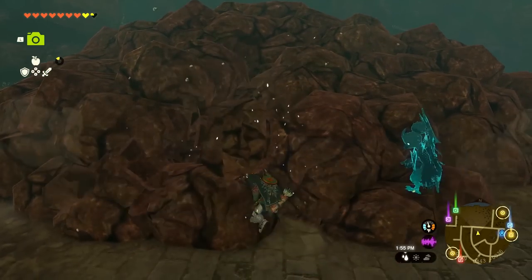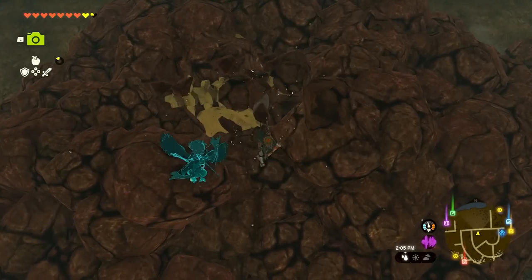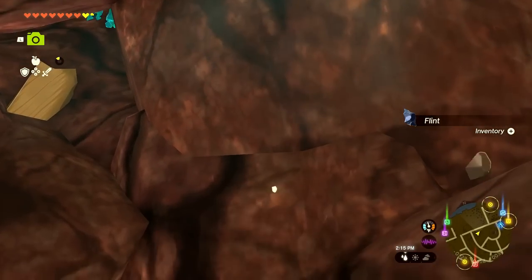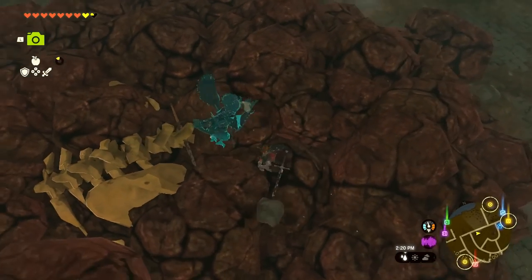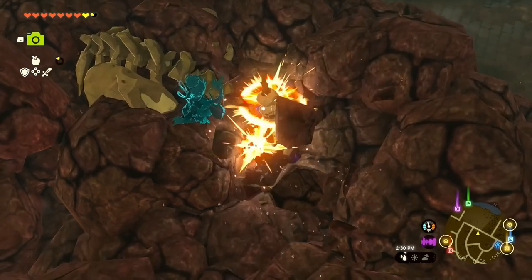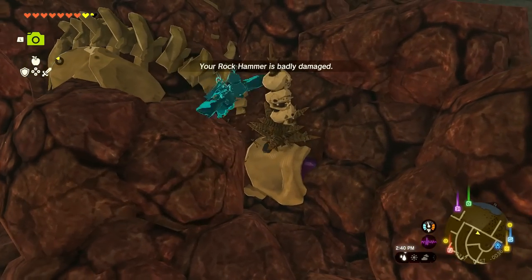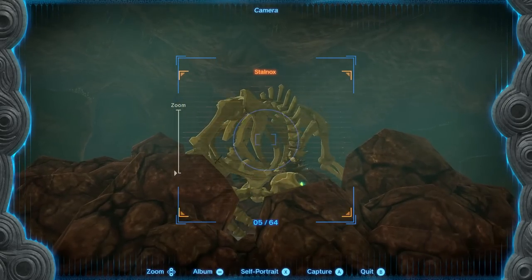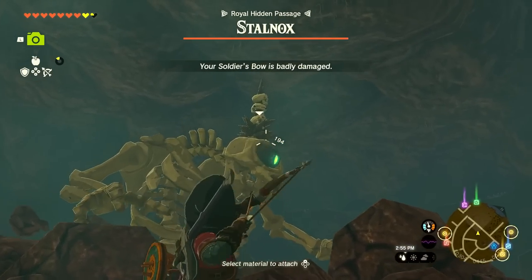I'll start chipping through. What if there's a Stone Talus under all this? Keep slamming — whoa, there's a skeleton under here! This is so cool. Let's try to break it free — that might not be a good idea, but we'll find out. We're excavating right now. I think we got its head free — what is this thing? It's huge!